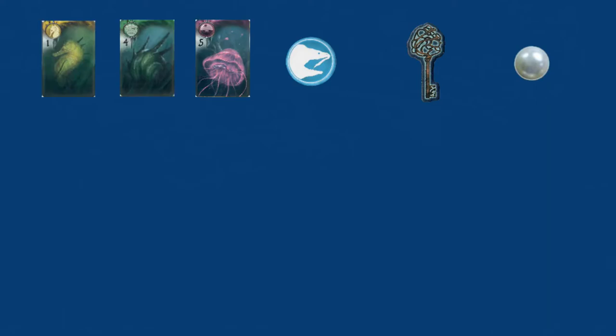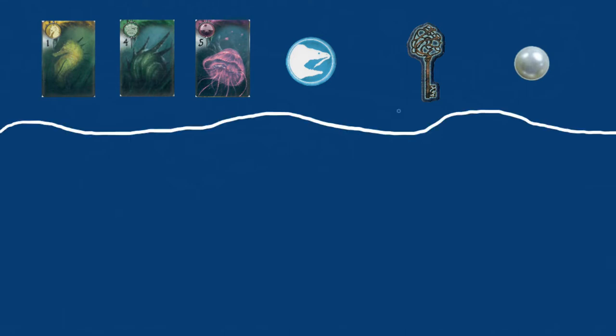Let's start by talking about the point value of each resource: pearls, keys, monster tokens, and allies. More than half of your turns are going to be spent collecting these, so it's important to have an idea of their relative value. Allies are pretty straightforward — you can consider the number on the ally card to be approximately equivalent to how many points that will gain you. While you won't get one point for every one seahorse you have in your hand, spending them to buy Lords will give you about that much value.